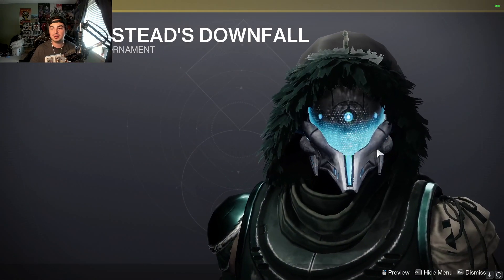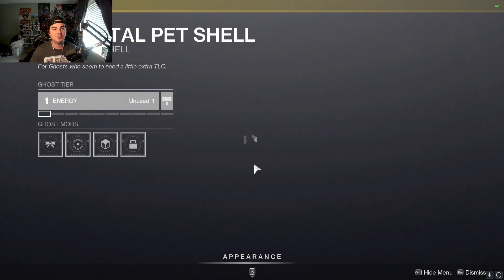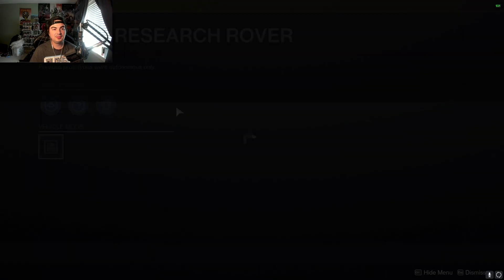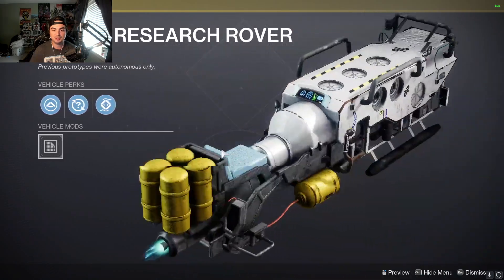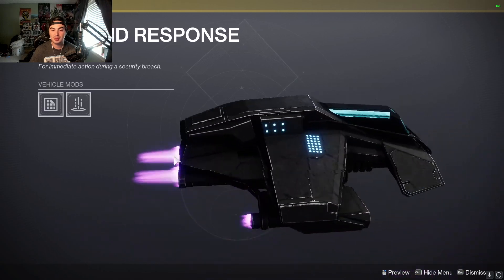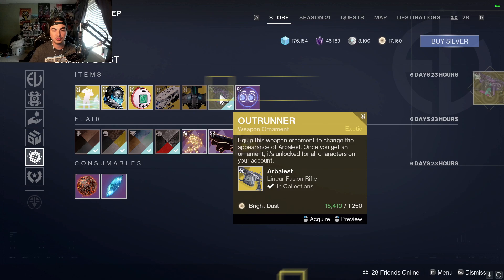For Hunters we have the Blight Ranger ornament. With the Digital Pet shell, we have the JJ Research Rover, the Rapid Response ship, and the best thing from this week: the Outrunner Arbalest ornament.